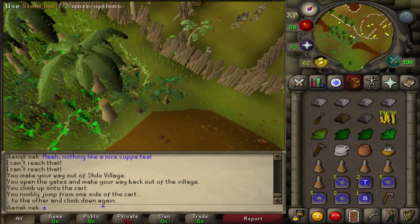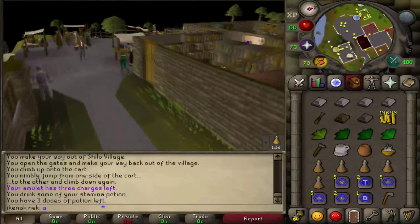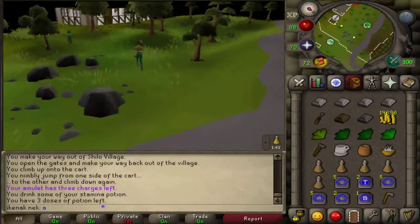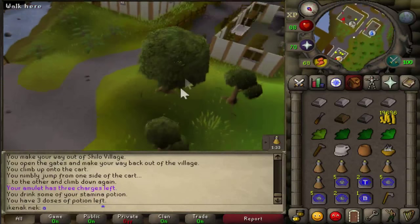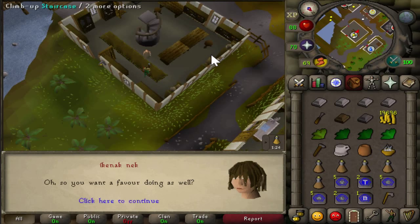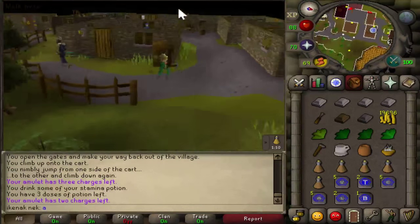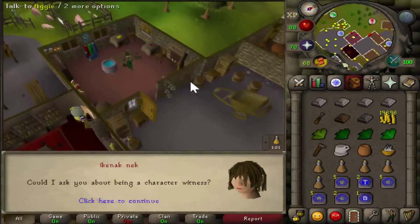Talk to the forester — the option is 4-1. Teleport to Draynor Village, making sure you have the axe. Head west to the axe shop with the axe icon and talk to Brian — the option is 3-2-4. Go through the door and speak to Aggie — each option is 2-3-2.